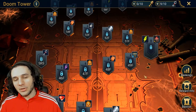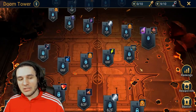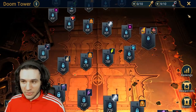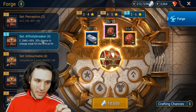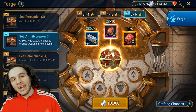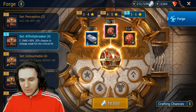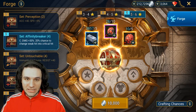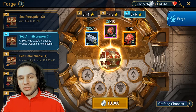This is going to be the tricky part — secret rooms. People are saying don't do the secret rooms, wait until you keep progressing in the dungeons so you can go back, do the secret rooms, get all the extra keys, and farm certain stages of the gear sets. Let's talk about the gear sets. The first one is Affinity Breaker: 30 crit damage on a four-piece set, having a 20% chance to change a weak hit into a critical hit.